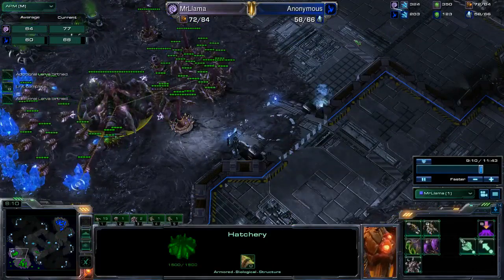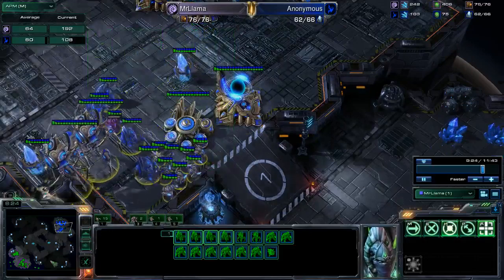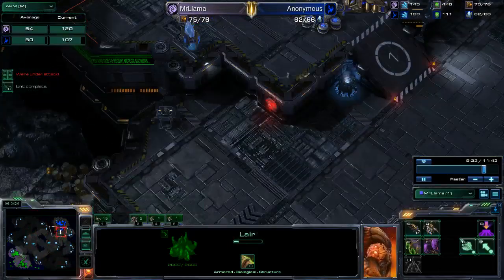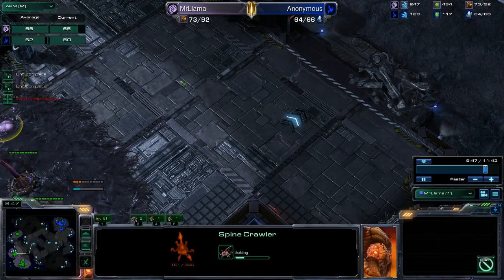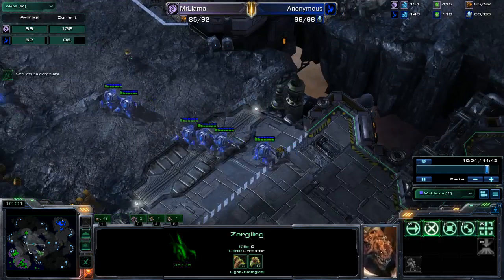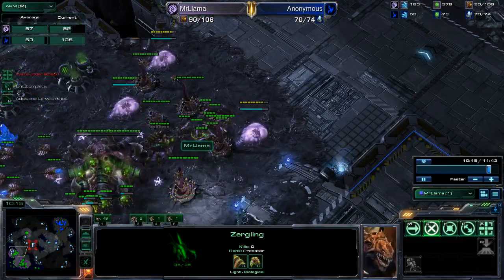What do I need to do? Basically just not lose, because this is a very all-in push — he's going all-in and needs to win with this force. Because I see the colossus, I get a spire, since I'll probably need corruptors. I also keep throwing down more spine crawlers, because at minimum his colossus will have extended range — it forces him to wait and deal with the spines from long range, which buys me time to set up a flank. I get vision on the watch towers and see a pylon which he kills, but I've got the flank in position.